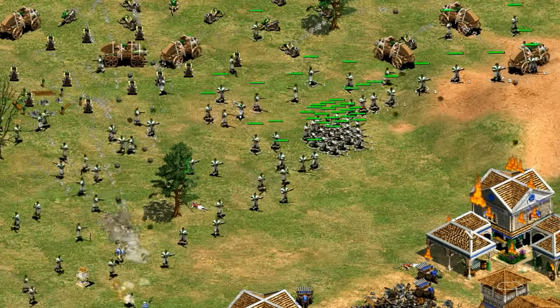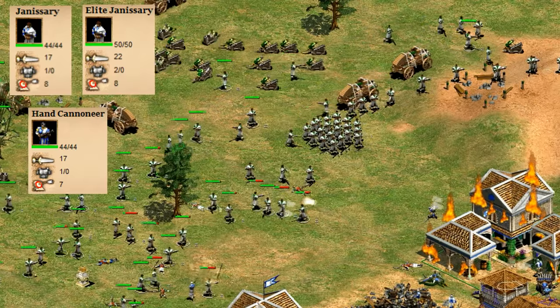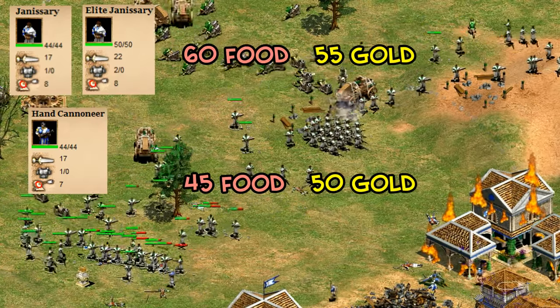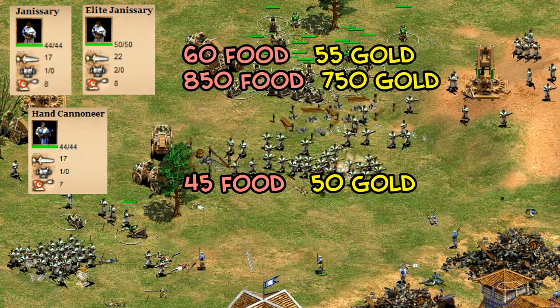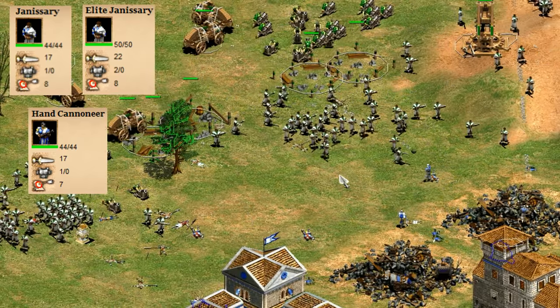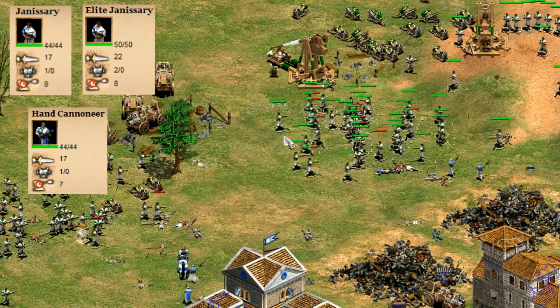The Turk unique unit is the Janissary. It seems awfully similar to the hand cannoneer but costs 15 food and 5 gold more, along with a huge upgrade cost. Their armor is upgraded by archer armor and they do pierce damage, same as the hand cannoneer.